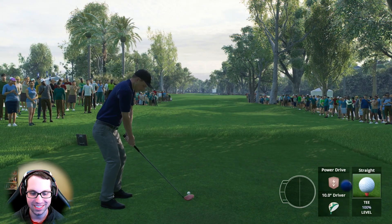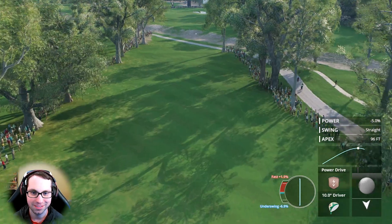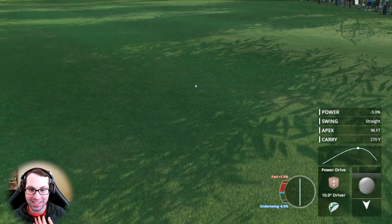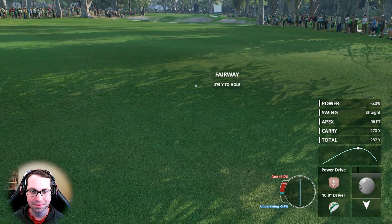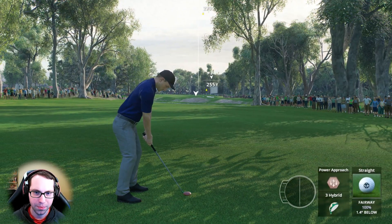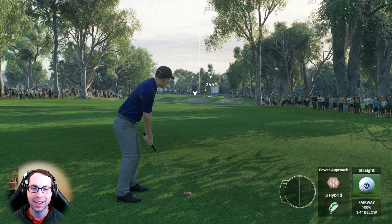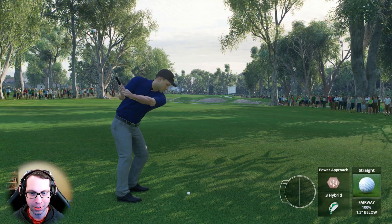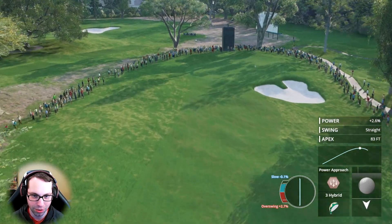Underswing there, then a fast hit — they kind of cancel each other out. Another fine effort off the tee. 279 up the slope quite a bit. 272 to the front of the green — we can't get there. This is when you need a longer-hitting three wood. I think we might end up replacing the three hybrid for a three wood for longer distance.